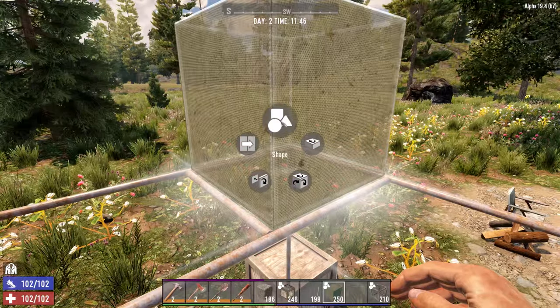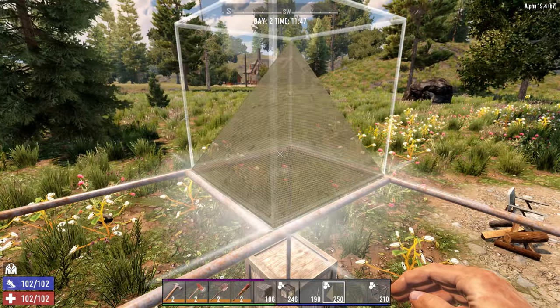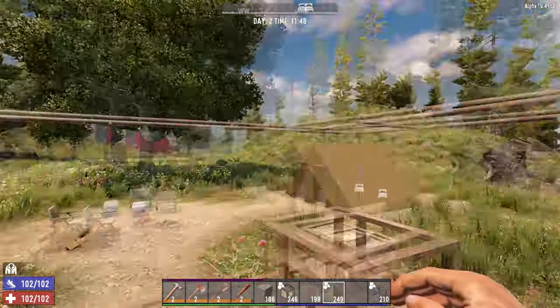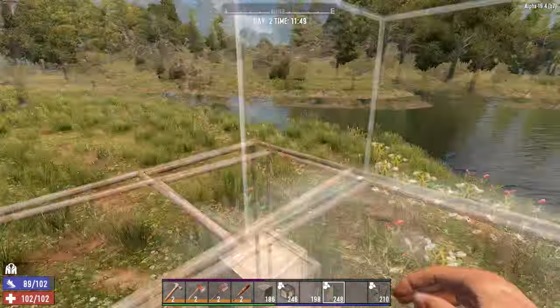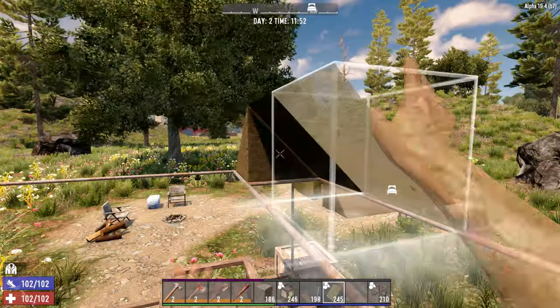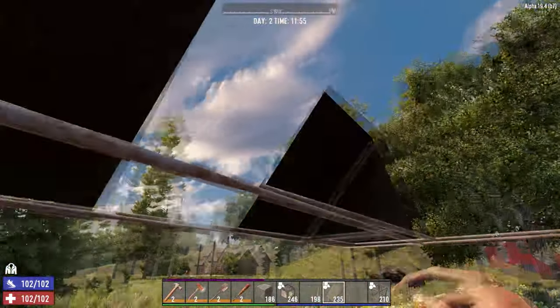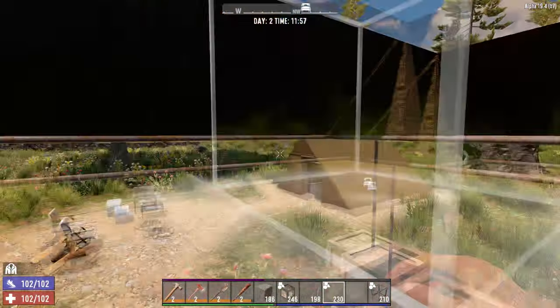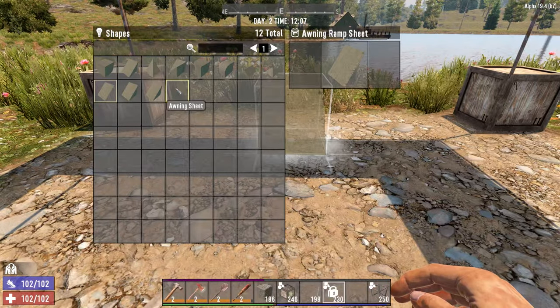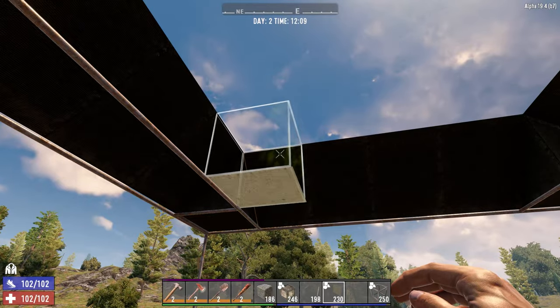Take some awning blocks and change the shape to awning corner full. Place one in each corner, then use awning ramp sheets to close in the sides. Change the shape to awning sheet, set it to advanced and rotate it until it sits like so, and use that to close the roof.